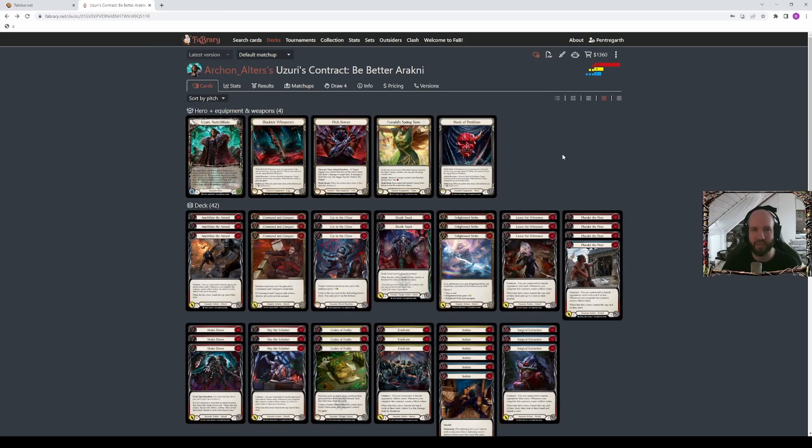Against aggressive decks where you have to block a lot, it can be hard to keep the hand you need to make a big Black Techs play. Maybe it's easier to get the Mask — you accelerate the fatigue so they run out of threats sooner, and you also get the consistent additional block for some extra health. Then maybe if you can pivot once they run out of threats, a Black Techs hand for assassin can really be just two cards: Death Touch in arsenal and a Codex of Frailty with Tunic up — that's 12 to 16 damage off two cards.